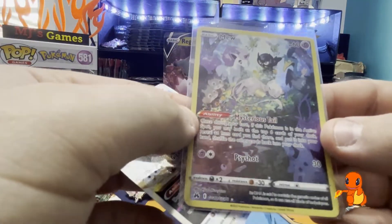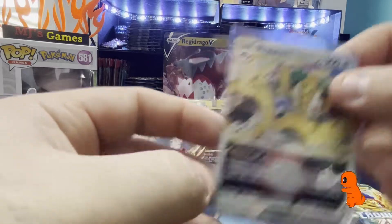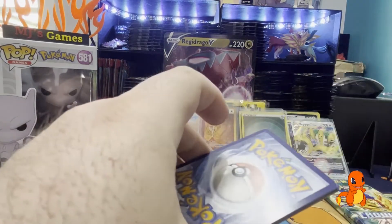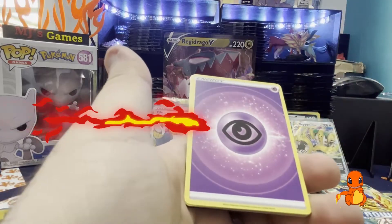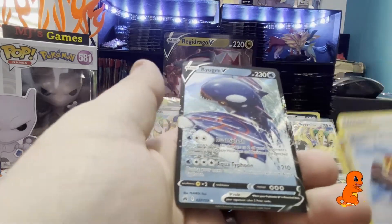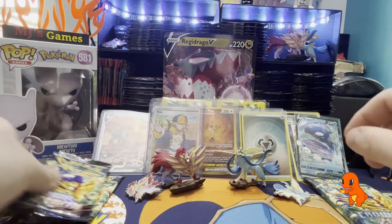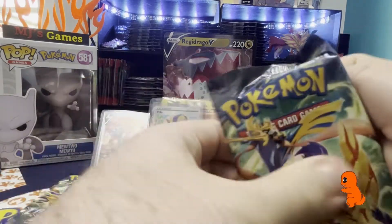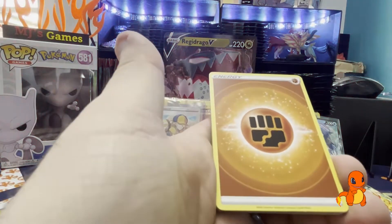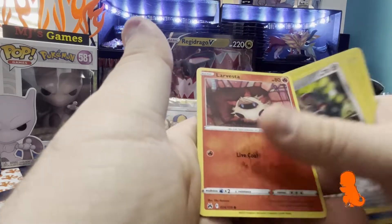That is stunning - and then we've got the Regigigas. We've done the double today on Regigigas - the V and V-Star. We've only got about five or six packs left now. We've got Psychic, Gloom, Great Ball, Trekking Shoes, Grapploct, Scrap, Wooloo, Helioptile, Pancham. Trekking Shoes and the Kyogre V as well now - we're getting the Vs adding up here. This is stunning, the amount of hits in 26 packs. Crown Zenith is renowned for really, really good pull rates.